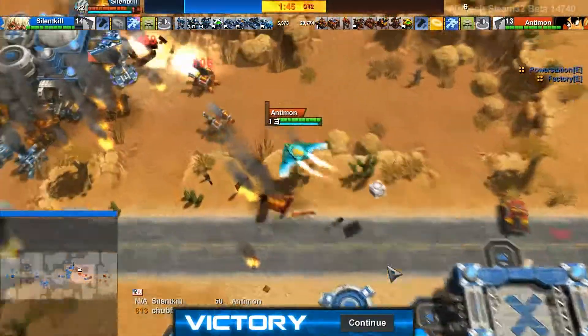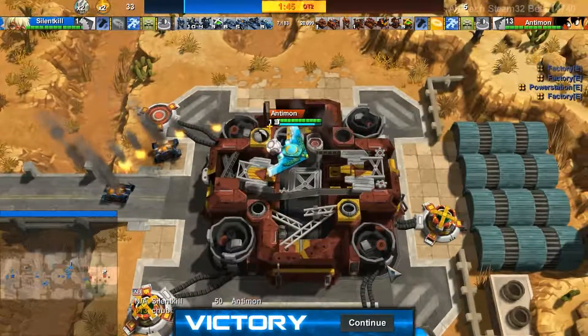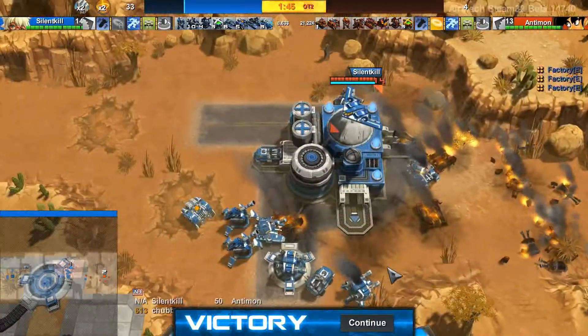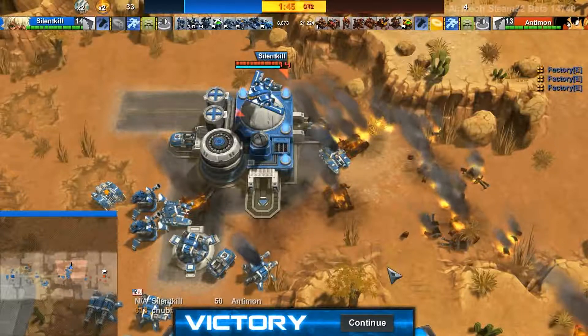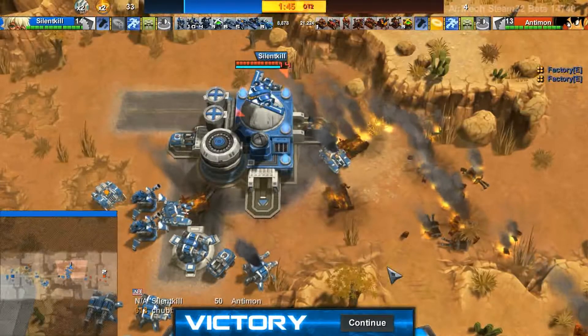Silent Kill looked like he might go down to those hats in a focus fire but he stayed over his base and he was cool. Going right off your base into hats is really scary and freaky. But this is GG. Antimon did hold out for a very long time and this is a victory for Silent Kill. This was RUI — pretty entertaining. That is game. See you next time.